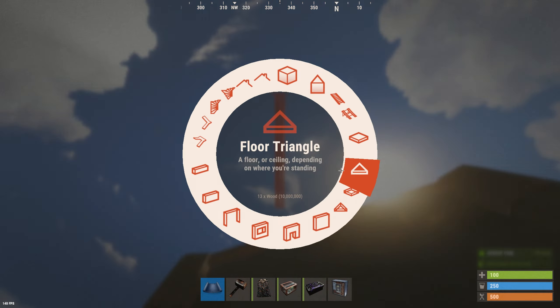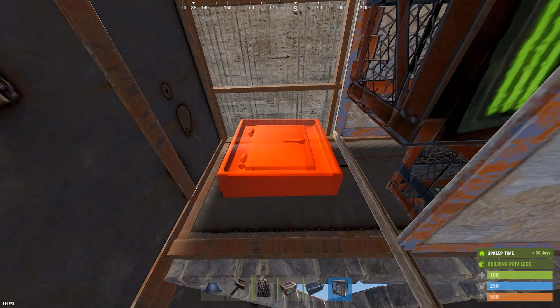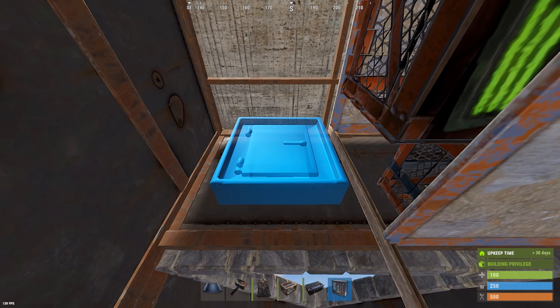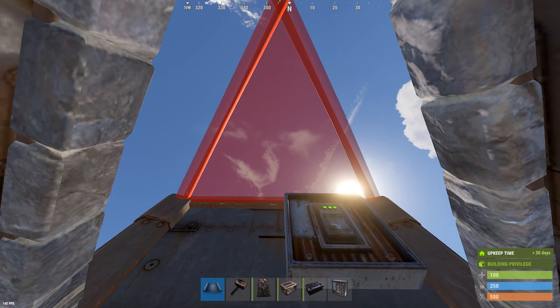Now, with these drop boxes — if you're planning on upgrading, you want to place the roofs on top before placing any of these, or else you will not be able to place the roofs after. Just like that.